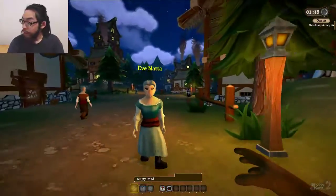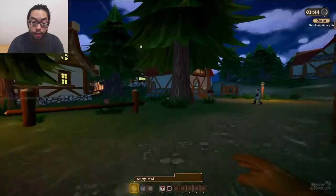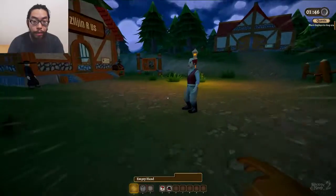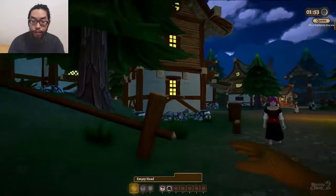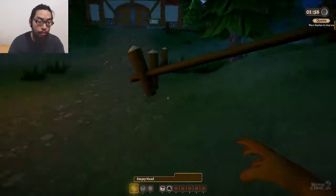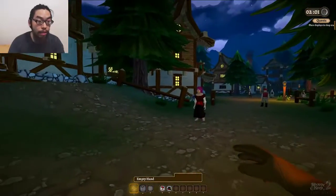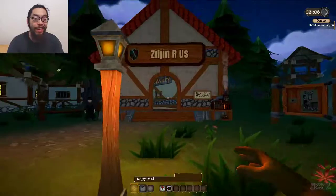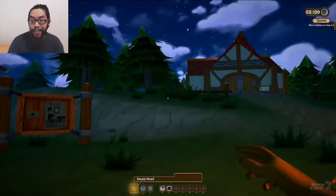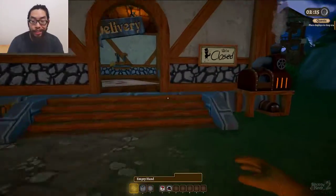If I can figure out where the hell the shop is... oh, here's the shop. Who are you? Nobody. So this is the fully released version. What? Where's the management house? This is not how it was before. Oh, this is the management house. There's the shop over there — I got confused because it says Zildjian R Us over here, but this is not the shop.